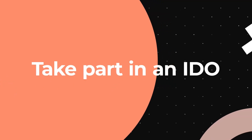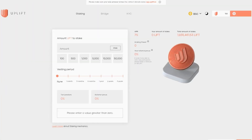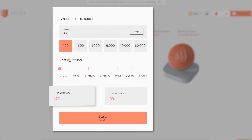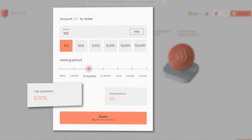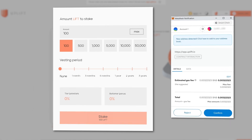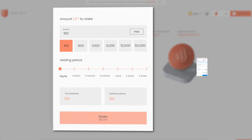Are you looking to participate in an IDO? Well, here at Uplift we have you covered. You start by staking your LIFT tokens. You'll need to have at least 100 LIFT tokens to participate. You can choose how long you'll stake your LIFT tokens for — the longer you stake, the bigger your tier booster is. You'll just need to confirm the signature request for MetaMask and then you'll be staked.